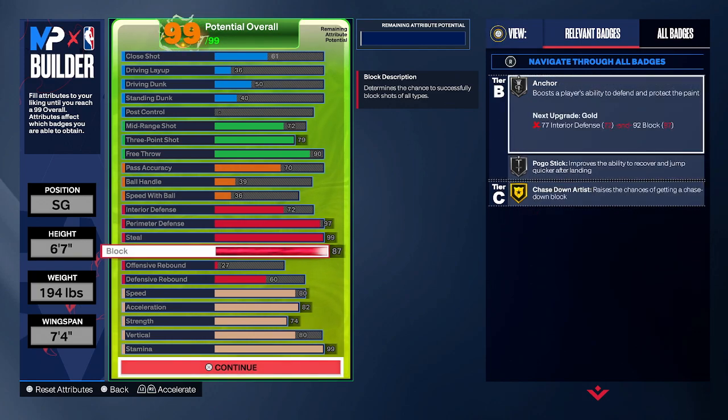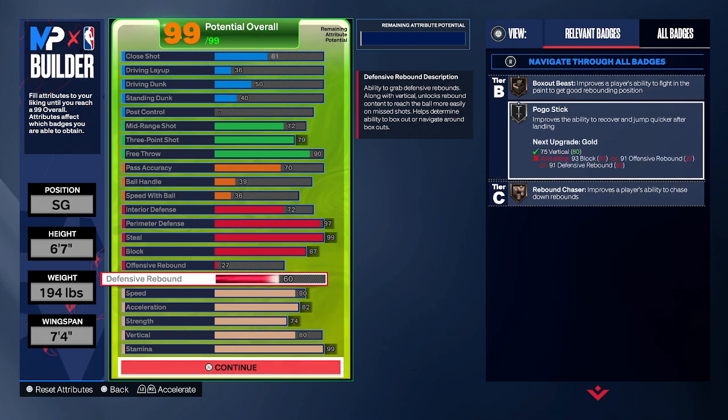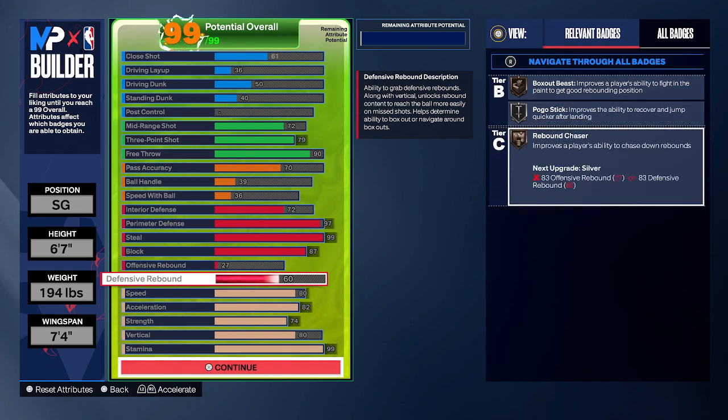Hall of Fame glove, Hall of Fame interceptor, Hall of Fame right stick ripper for my locks who do use that right stick to reach — you understand how ridiculous this build is going to be with Hall of Fame glove and Hall of Fame right stick ripper. It's not even going to be fair. That 87 block giving us silver anchor, chase down artist, and pogo stick. We also made sure to get a 60 defensive rebound because we are 6'7". With an 80 vertical, that 60 defensive rebound and 80 vertical will get us bronze rebound chaser. That paired together, we should be able to rebound adequately. We're going to be at the 2 or the 3, so it's not going to be our primary job to grab boards, but having that 60 defensive rebound means you will be able to pop out there and get those rebounds when you need to help your big or your power forward.